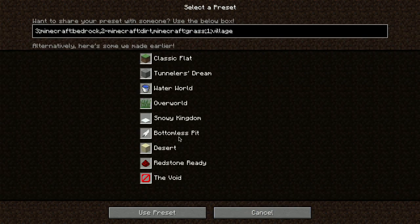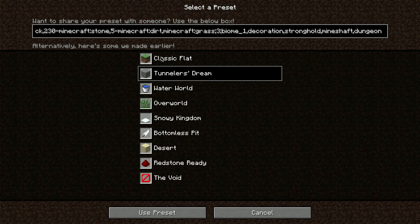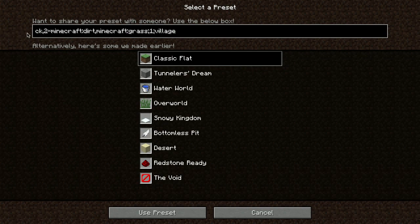You've got all these presets here. We can use classic flat as a starting point. If we scroll back, here's the full preset string — it's documented on the wiki but not super clear. It's four fields separated by semicolons: the first is a version number (they're all version 3), then a string of blocks from the bottom up — a layer of bedrock, two layers of dirt, and a layer of grass.